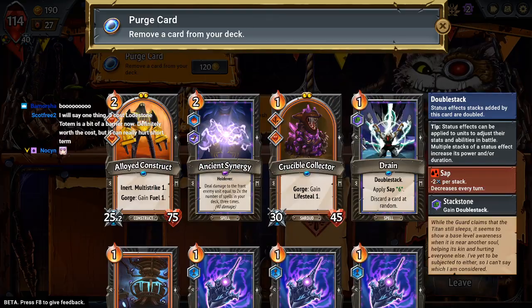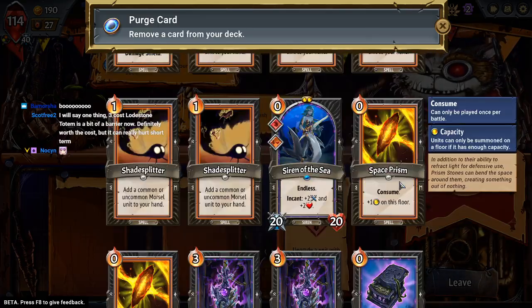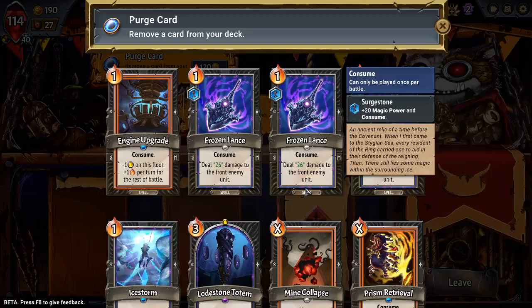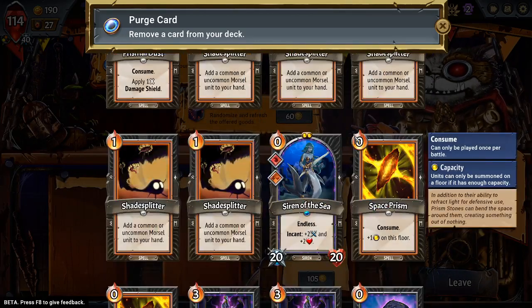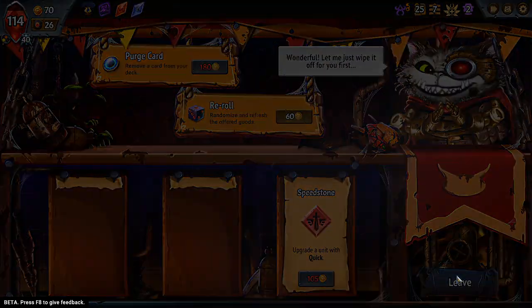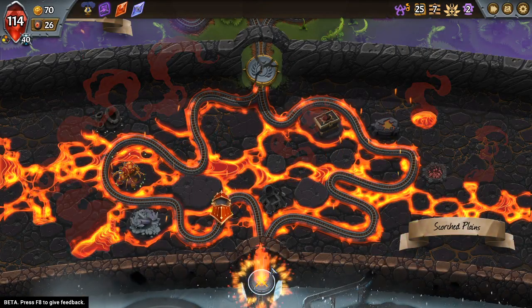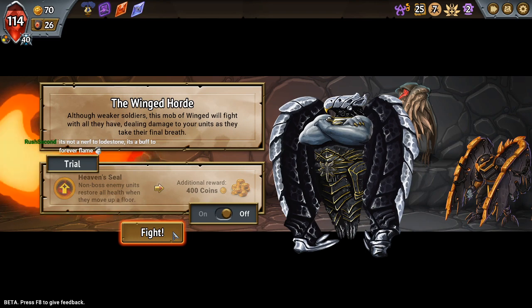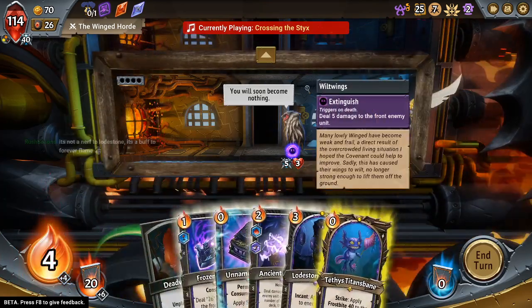The problem is when I draw a Lodestone Totem early — I feel like it'd be better if it wasn't draw priority now. I think they should take it off the draw priority list so it's a little easier to play. If you draw it alongside one of your units like Allied Construct, you have to answer which one means more to me. This ice storm card's worthless. Heaven seal on floor 7 is a great way to die — I'm not gonna take that trial.